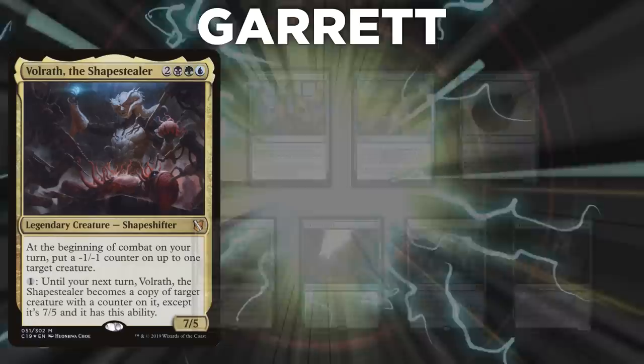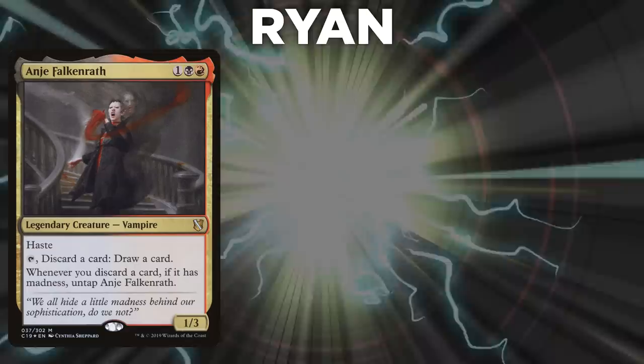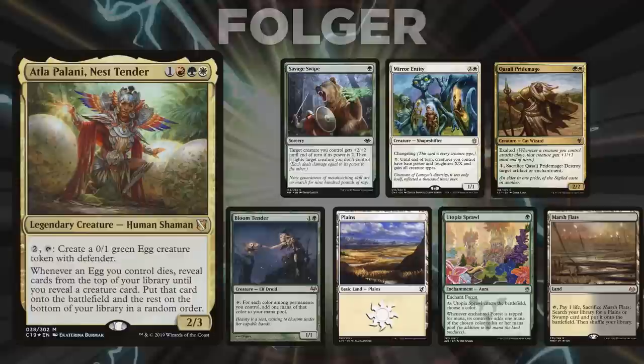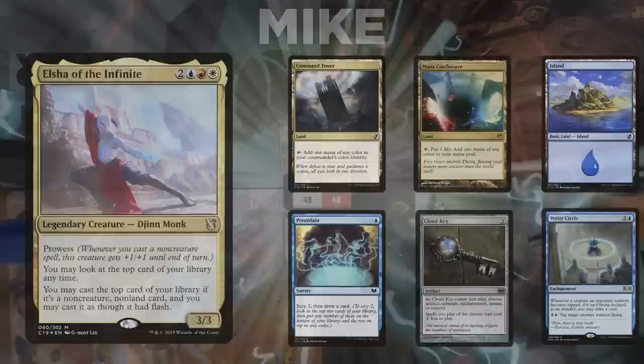Game three: Garrett brings back Volrath, keeping Windfall, Flash, Horseshoe Crab, Windswept Heath, Sylvan Library, Breeding Pool, and Eternal Witness. Ryan brings back Anya, keeping Mana Confluence, Polluted Delta, Blood Crypt, Strength of Lunacy, Violent Eruption, and Dance of the Dead. Folger brings back Atla, keeping Savage Swipe, Mirror Entity, Kasali Pride Mage, Bloom Tender, Plains, Utopia Sprawl, and Marsh Flats. Mike brings back Elsha, keeping Command Tower, Mana Confluence, Island, Preordain, Cloud Key, and Verity Circle.